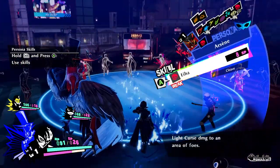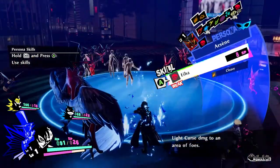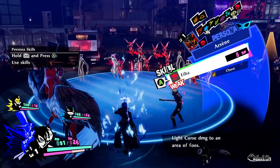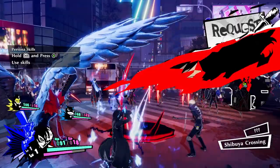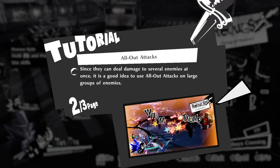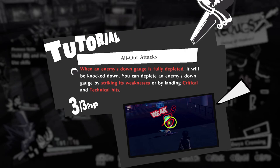Hold RB to use skills. B on downed enemies triggers all-out attacks. When an enemy is knocked down, press B to initiate an all-out attack with your teammates. Since they can deal damage to several enemies at once, it's a good idea to use all-out attacks on a large group of enemies. When an enemy's down gauge is fully depleted, it will be knocked down. You can deplete the down gauge by striking its weakness, landing critical hits, or technicals.